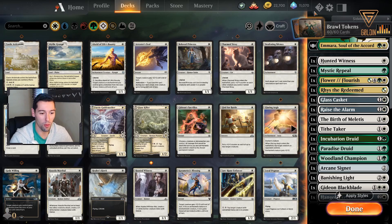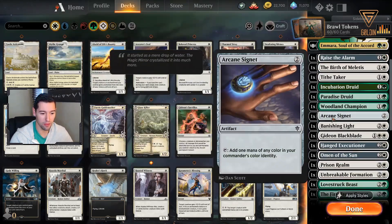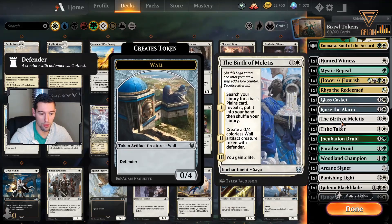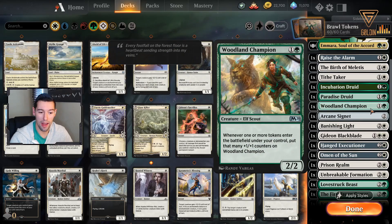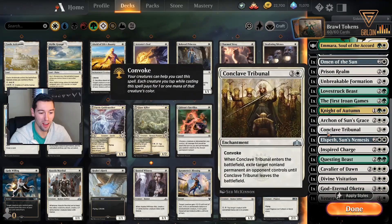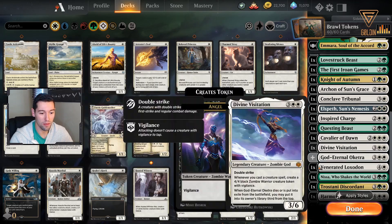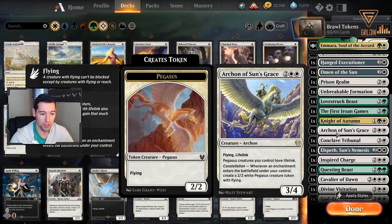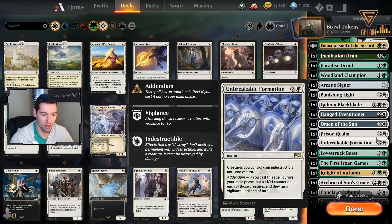We have our normal white-green tokens build with all the fun white-green token cards we've had for a long time. I added in some of the new strong cards that came out this set - Birth of Meletis, Banishing Light - some strong green-white cards. The deck also ramps into a pretty nasty top end: Cavalier of Dawn, Divine Visitation, God-Eternal Oketra, Nissa, Harmonious Archon, and Archon of Sun's Grace.